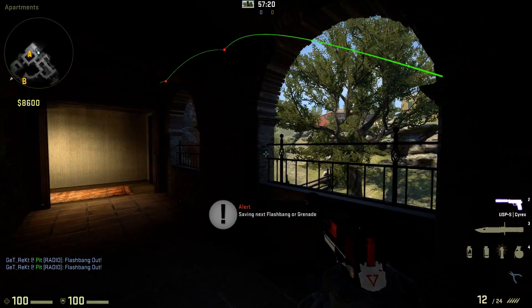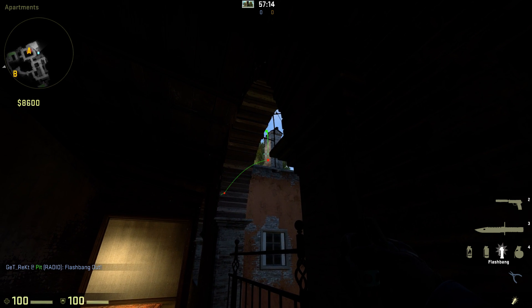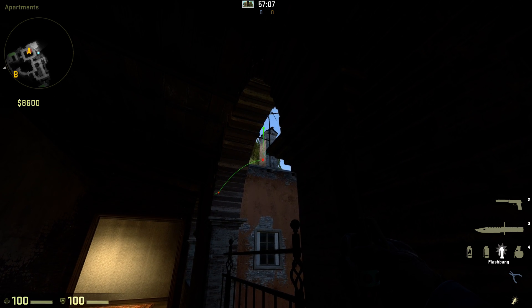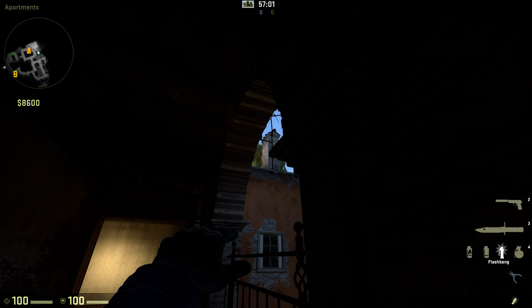The way you throw this is you want to line up in apartments against this wall. You want to walk forward until the tip of this brick lines up with the corner of the chimney. Put your crosshair halfway up this, and then out a width of your crosshair — this will obviously change depending on your crosshair settings, but somewhere around here. And throw.